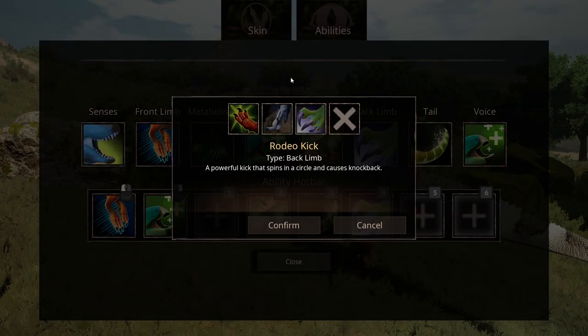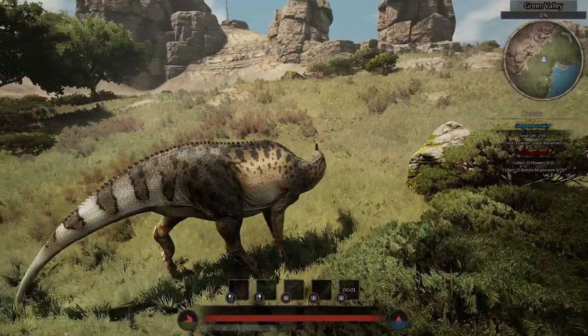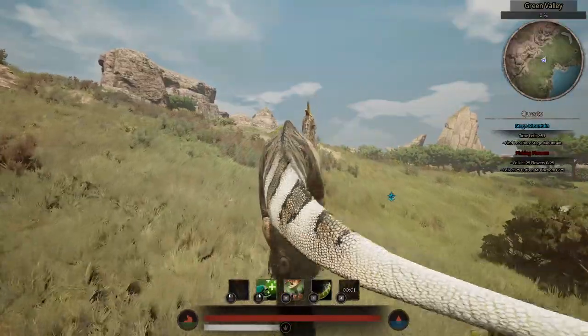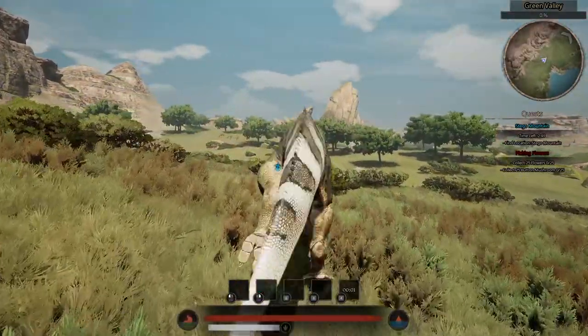Up next is Back Limbs. The first ability is Back Kick — a kick attack that causes medium damage but requires slow movement to use. While standing still or walking you can use the Back Kick, however while running you are unable to use it, but once you start walking you can use it immediately.